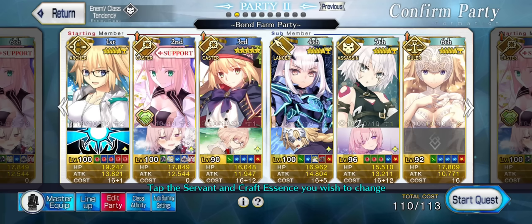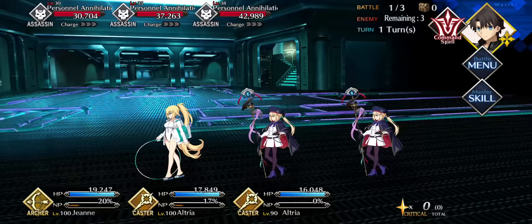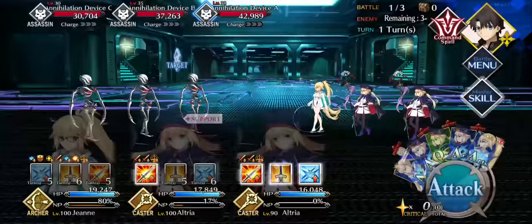Of course, you might not be able to do everything before her banner goes out, but I have good news for you. She'll be back in January, so you will have enough time to amass resources for her. And speaking about January, Koyan Sky of Darkness comes also on January 1st.